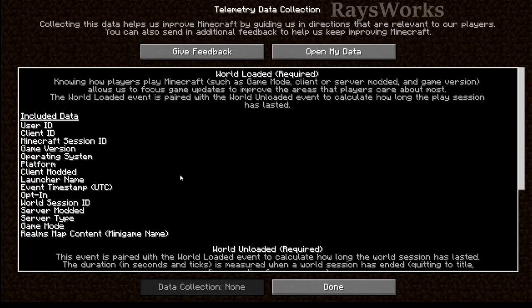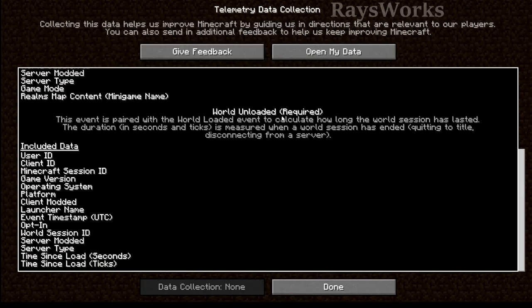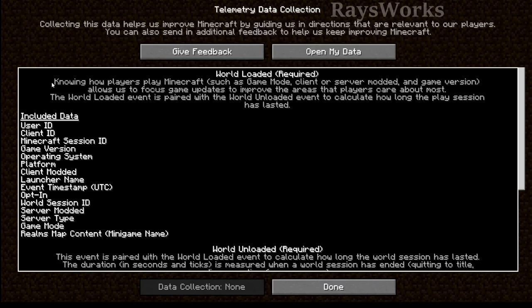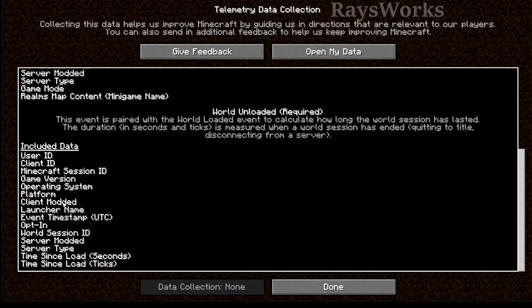In-game, if you go to telemetry data, you can see exactly what data is required and all the different things they're actually collecting. There's also one about 'world unloaded' which is required, and you can click 'open my data' which will send you right to the logs where it keeps track of all this information. What do you think about Microsoft collecting all this information about you?